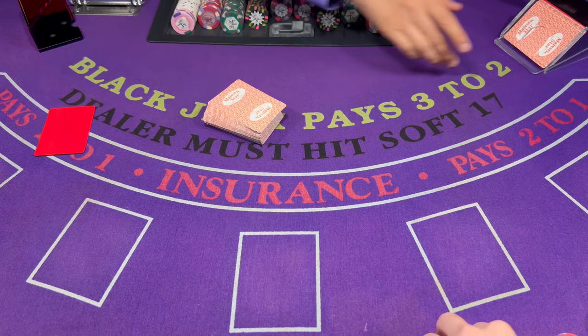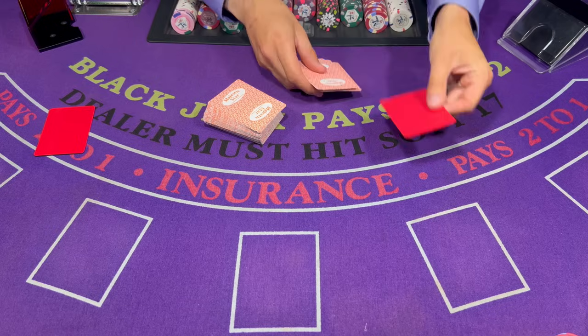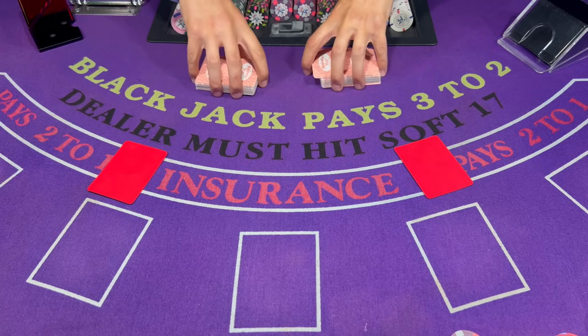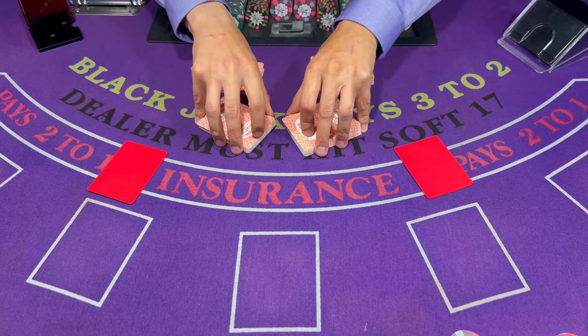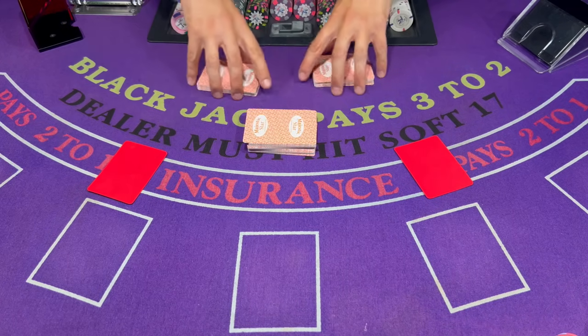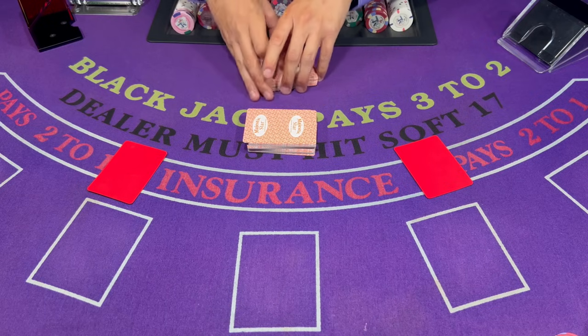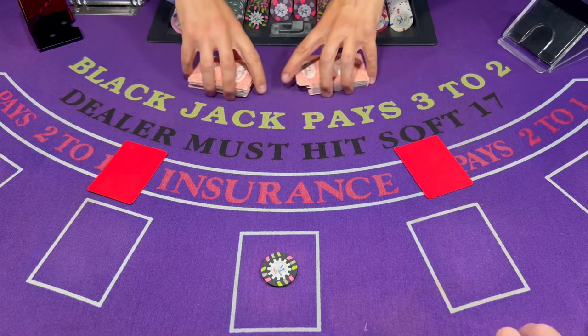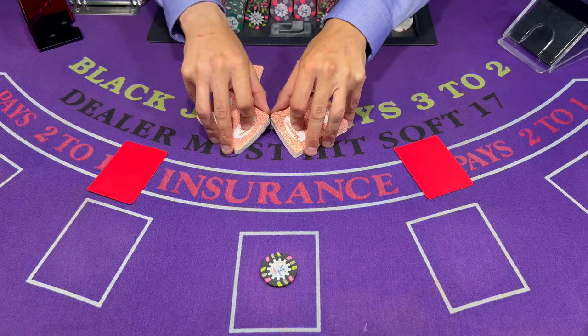Let's get those cards shuffled up and ready for another shoe. So we're at about $1,800 now — down $200. It's not too bad. We're gonna start the next shoe with $100 and start rocking and rolling, let's see what we can do here.